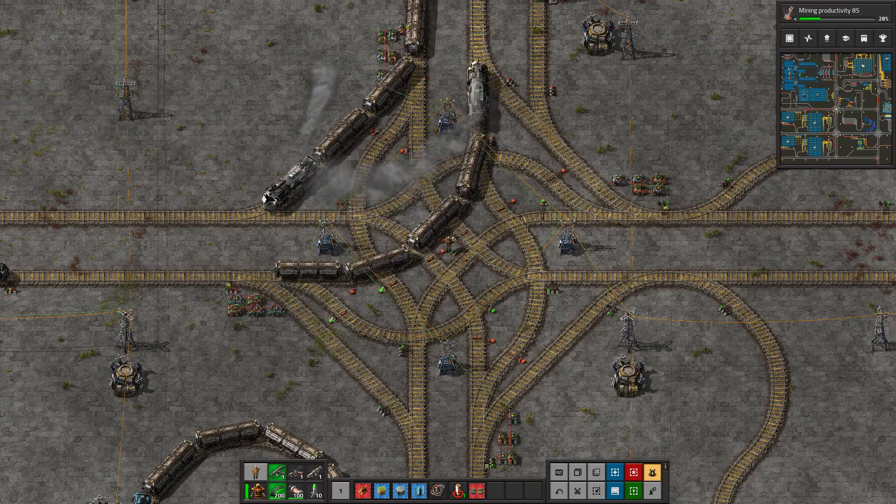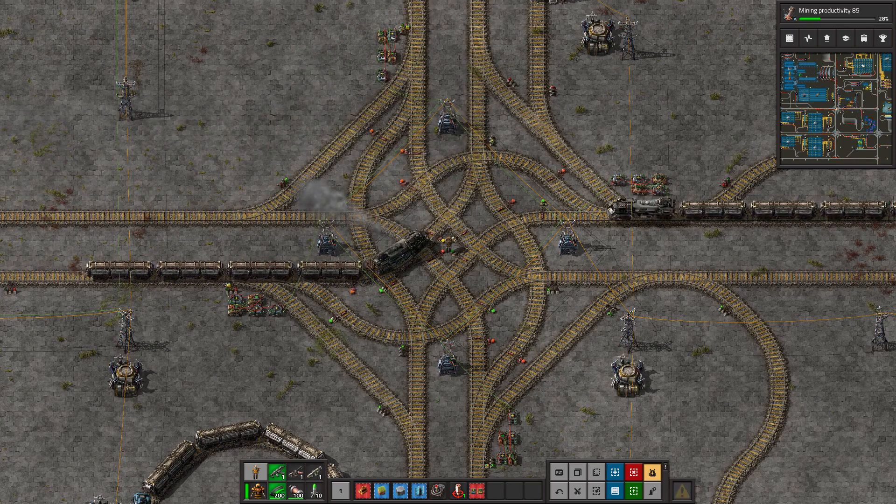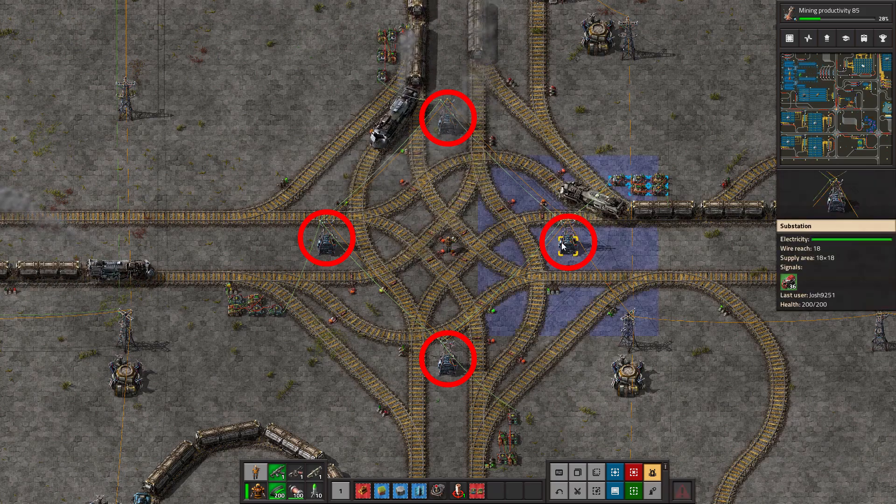It will count every single train that goes past it. To see the count, hover over one of the substations, and the count is in the panel on the right.